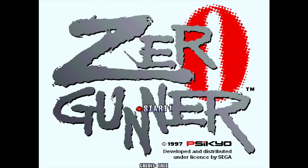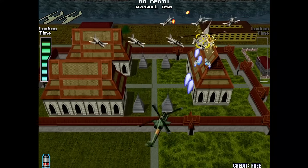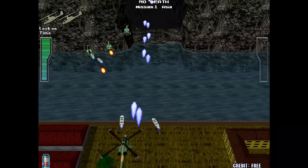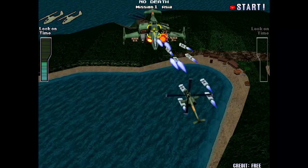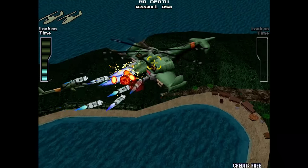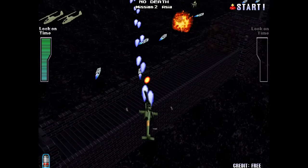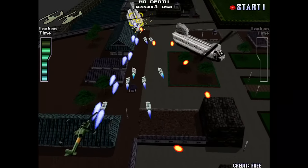Finally we have Zero Gunner, another shooter from Psykyo. This time it's one of those three-quarter overhead angled shooters that some developers like to make. It's pretty standard other than the ability to lock on to enemies, which seems to occur automatically. The visuals are kind of drab and the music makes it even more boring. This one's not really my thing, but if you like mediocre shooters you may enjoy it.